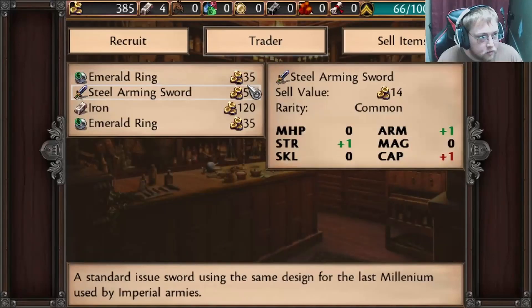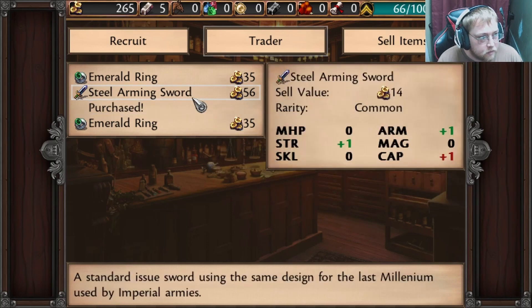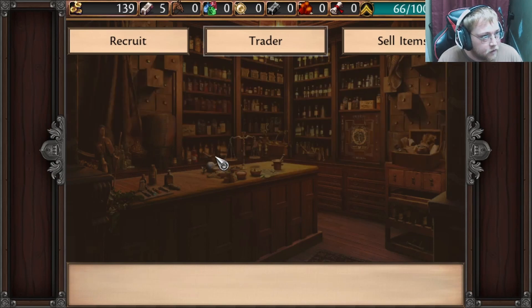Actually, there's one more thing I want to buy real quick — I'm going to get some iron, a steel sword, and buy the silver ring. Cool.